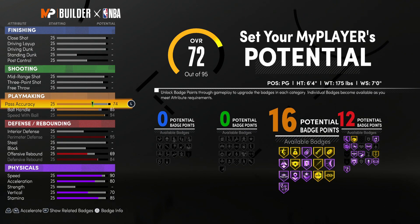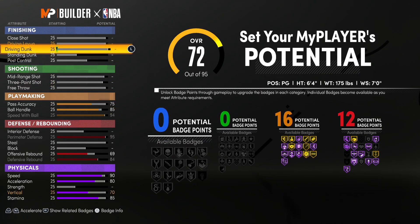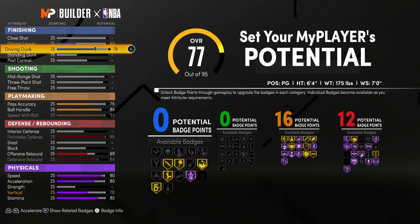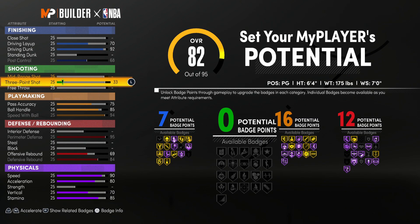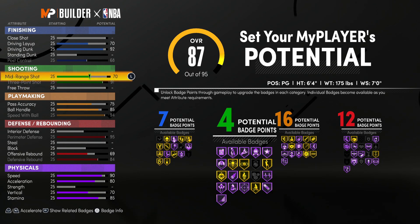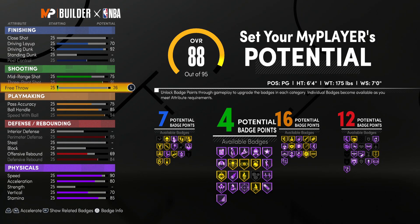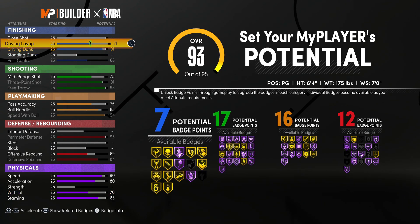For playmaking, speed with ball you need 94 so you can get Quick First Step on Hall of Fame. Pass accuracy is really important — you want to make sure you can get Bullet Passer. That badge is slept on; it makes it so you can throw the ball faster as a point guard, and you really want that. For three-point I went and put that up as much as I could. Make sure you max out your free throw — that's the only way you can get all the shooting badges that are important to this build.